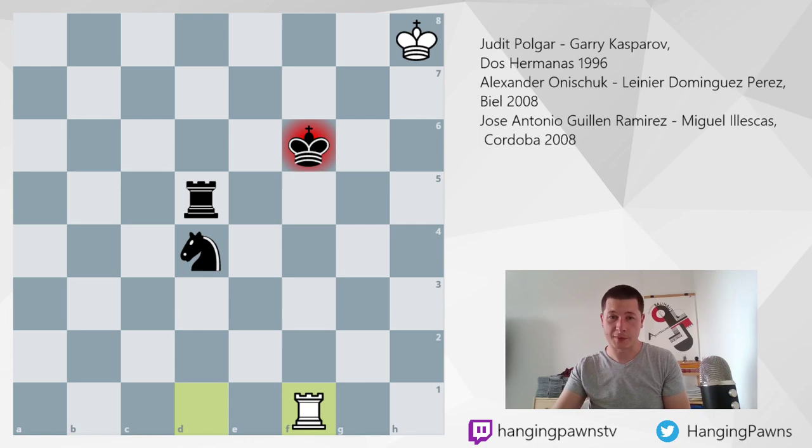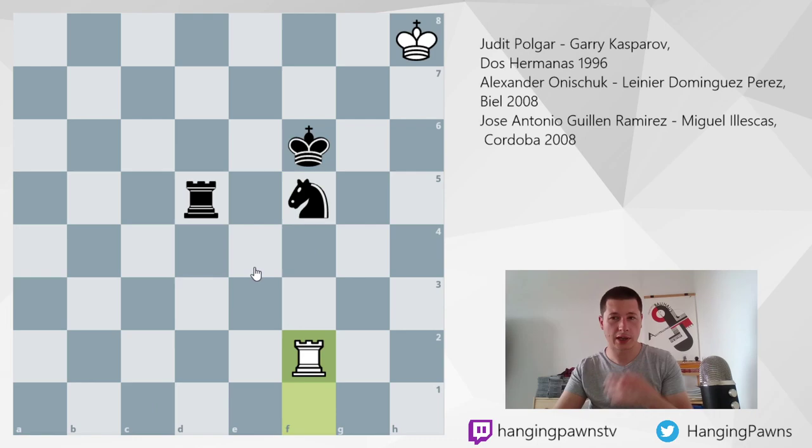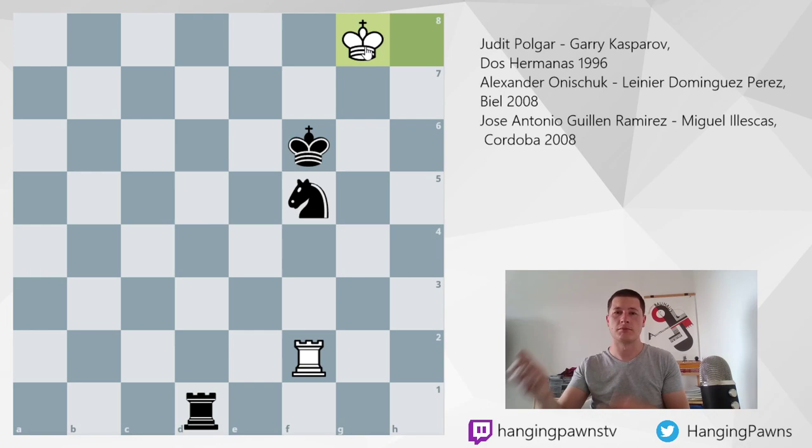Knight f5, even though it seems very tricky, covering the king, you still have a draw with rook f2 — you can just wait, because the knight cannot move. For example, rook d1 trying to check from behind, king to g8 — no issues here. After king g8, there is no easy way to make progress, because the king and knight are forced to be one unit; they cannot split. If they do split, by the king moving to g6 or f6, then you check. Instead of rook f1, Judit Polgar played rook to a1.